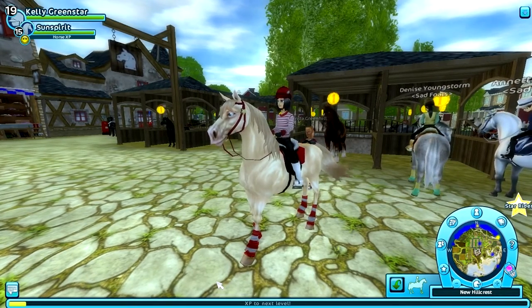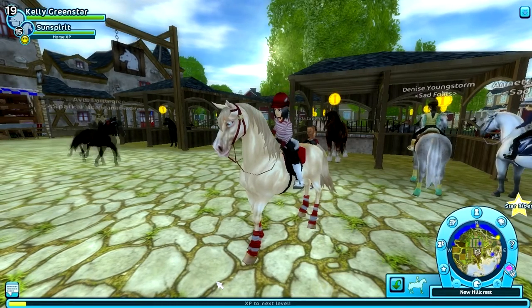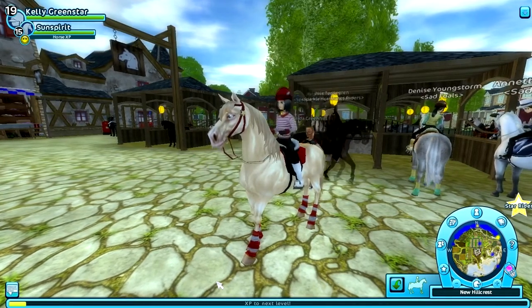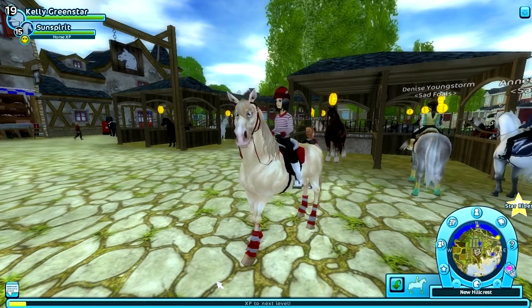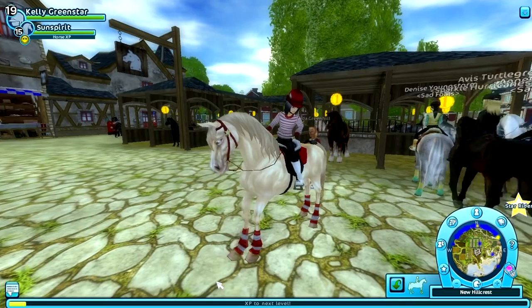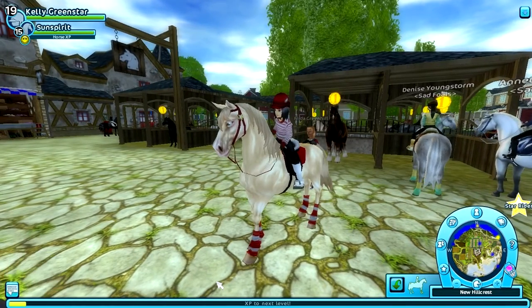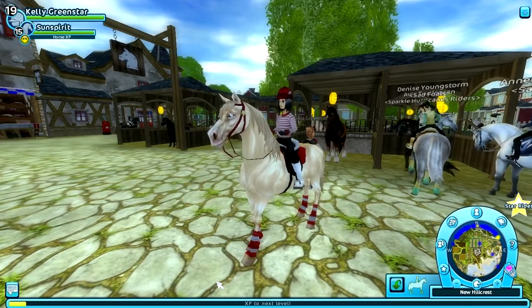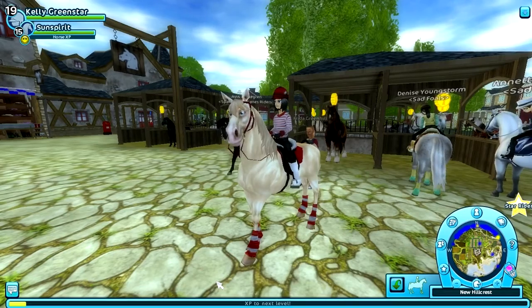I'm sorry, I don't have any idea how to pronounce it in English, so excuse my pronunciation. There are three colors — two of them are in the new Hillcrest area and one of them is in Fort Pinta. Like, really, Star Stable? You couldn't put all three together in one place?